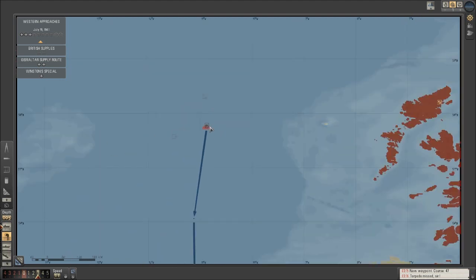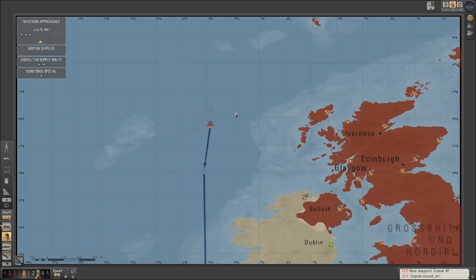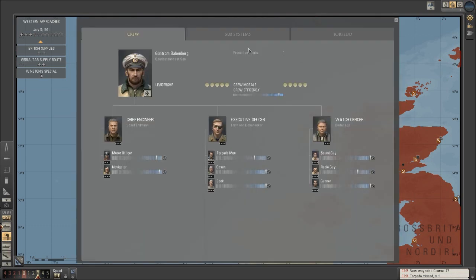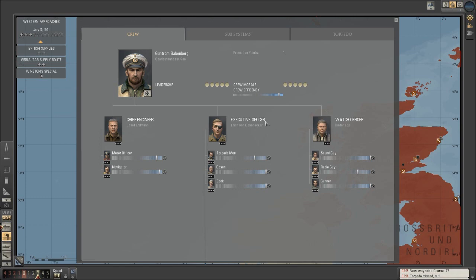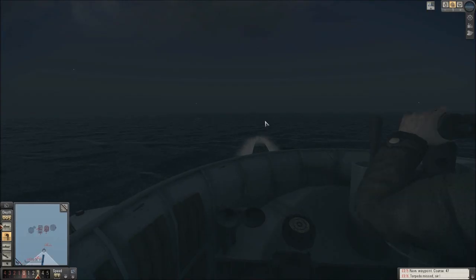We're not designed to do that — we're designed to go under the water. So unless I can crank my underwater speed up somehow — I think I've got all the necessary upgrades for underwater running. There's an overcharge diesel engines option — we don't need that. It'll greatly increase battery consumption obviously. But that might be something we've got to do anyway. I will be back when we get back to Lorient harbor for a little bit of rest and repair — although it's really just going to be a refuel and rearm stop.